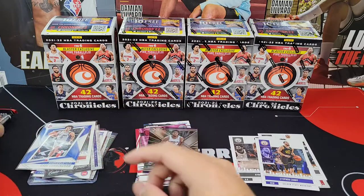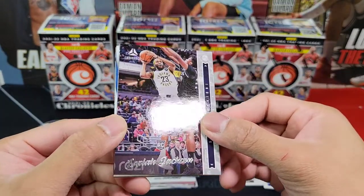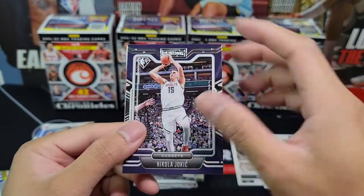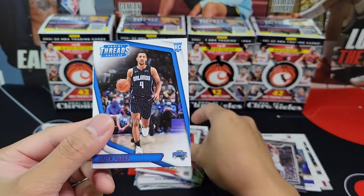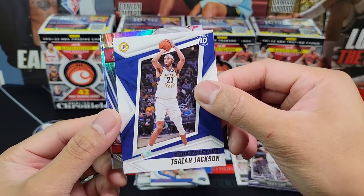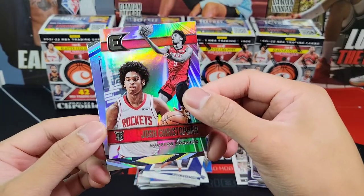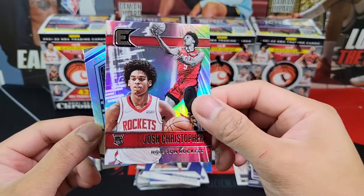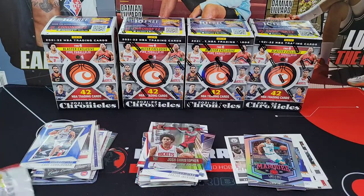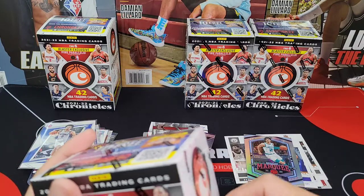Last pack of box one: Isaiah Jackson for Luminance, the Joker, Isaiah Todd, Jalen Suggs pink Treads, Isaiah Jackson again, Josh Christopher for Elite — I always thought it was Jalen Green — and LaMelo Ball for Marquee. Very nice card, very nice looking card. On to our second box!